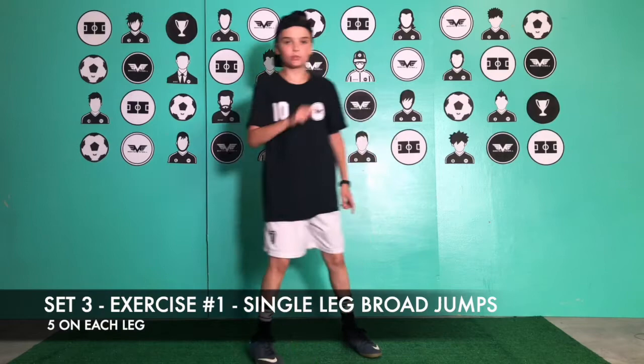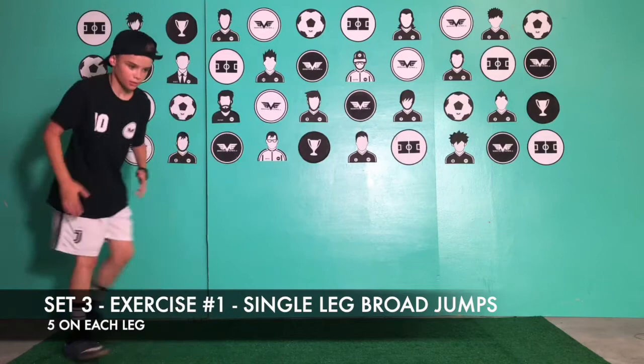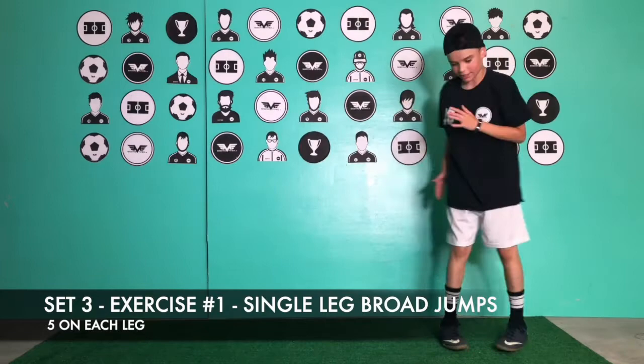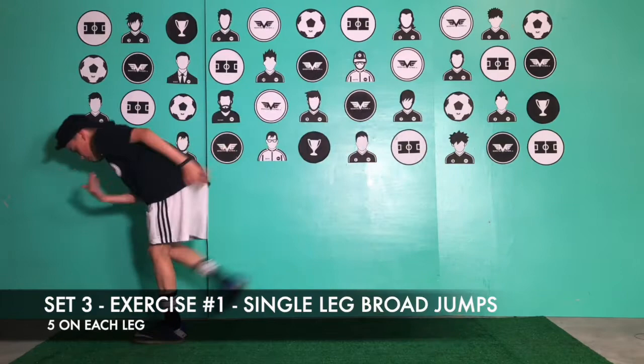Set number three, exercise number one: single leg broad jumps — one leg, jump, do ten. This one's hard. Make sure you try to get like a sprint approach — it kind of looks like a running broad jump on one leg. Good job guys, next one.